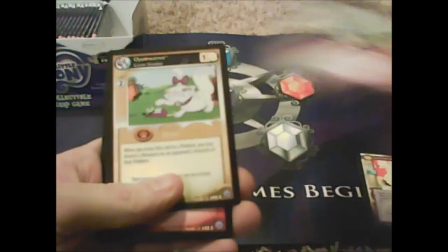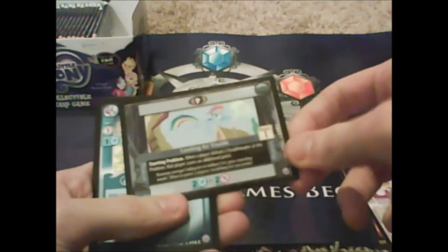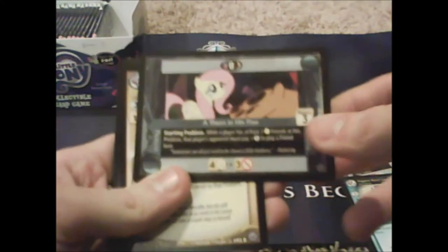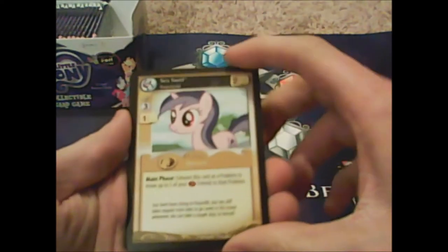These packs are amazing, it's so good! Full Free Press, Mayor Mayor. Starting to get cards we already have — Hoity-Toity for my second one, Looking for Trouble, Pegasus Royal Guard. A Thorn in His Paw. Our rare is Sea Swirl — Full of Porpoise — that's a pun, a neat pun!